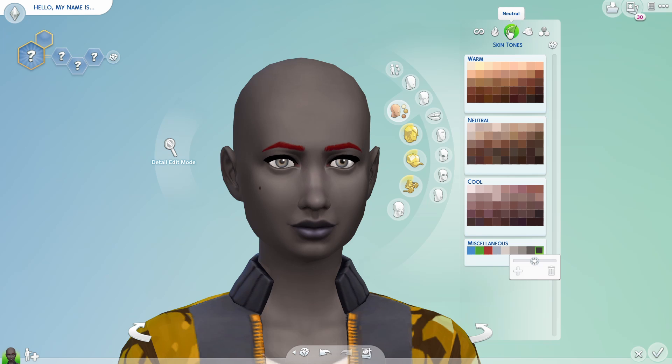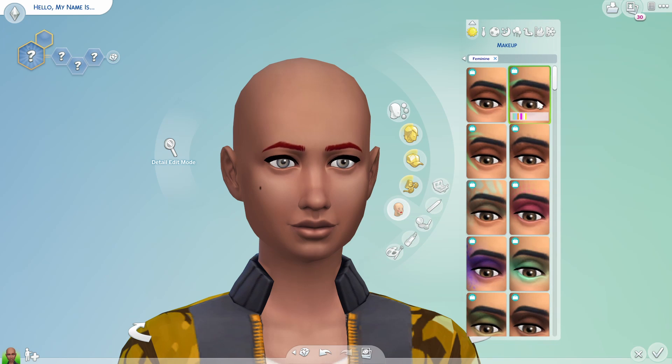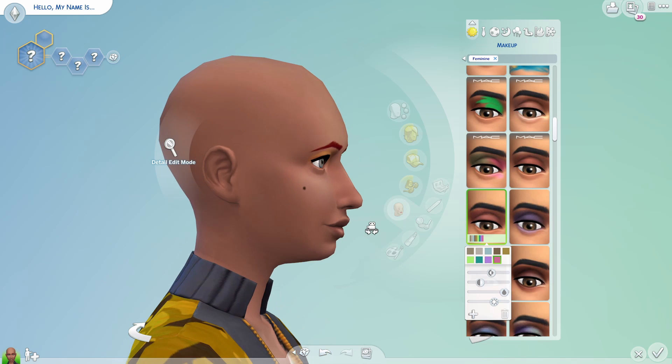I'll give the Sim a skin tone and then let's go into makeup to see how these sliders work. Let's test it with a red lip — oh, look at these sliders! That is way too much customization. I love customization and everything, but there is so much of it.